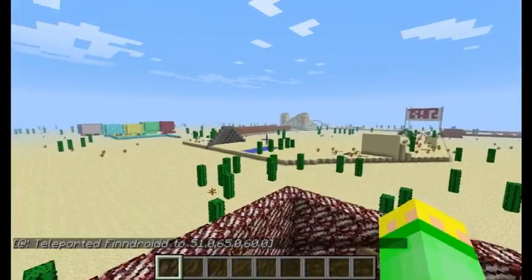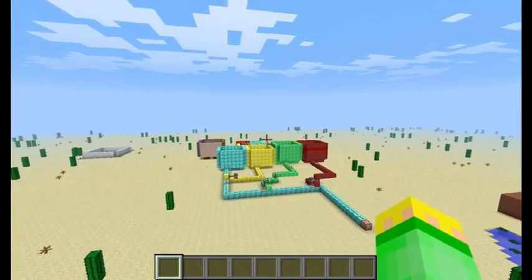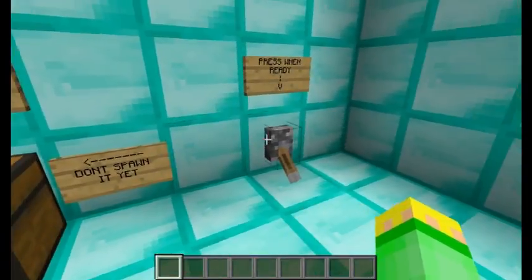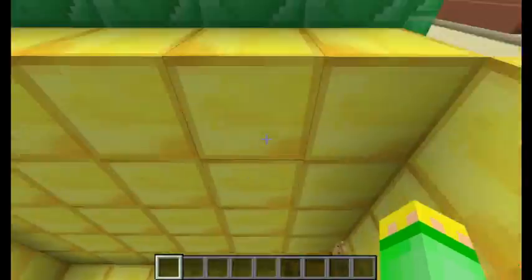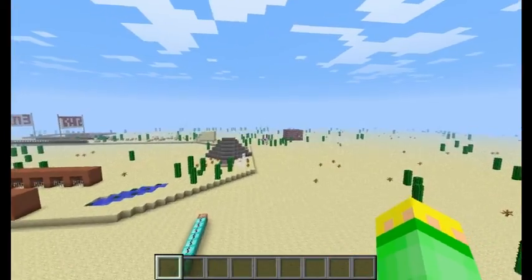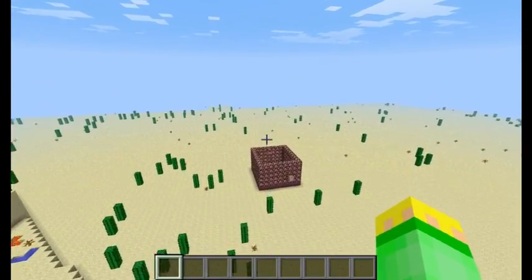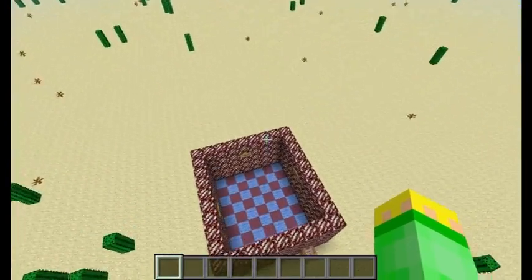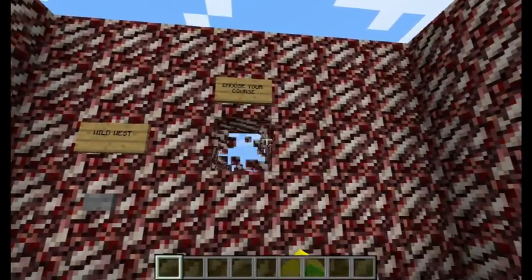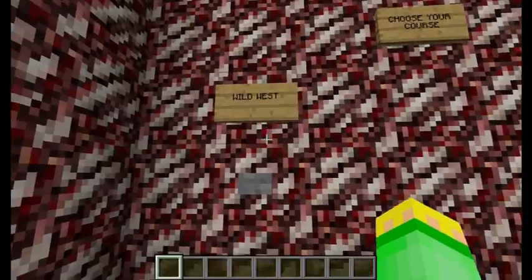Once all four levers are pressed, everyone gets teleported to the course selection area. This is where you choose the map, like in Mario Kart. Since this is new I only made one map, but it's great — it's called Wild West. I'll make a version two with more maps later.